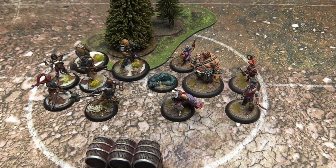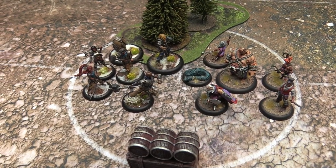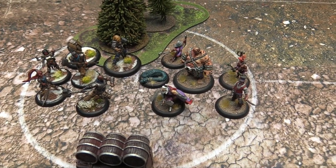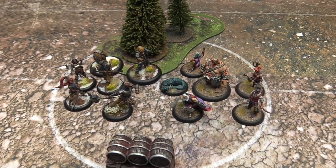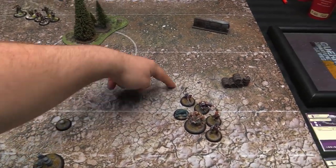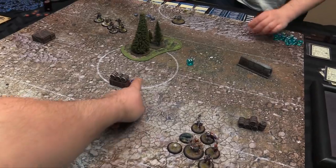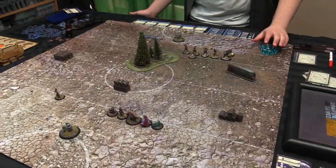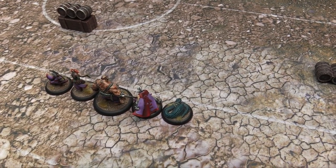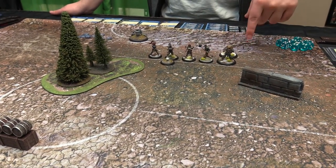Here are the lineups. For the Masons we've got Hammer, Granite, Mallet, Vet Harmony, Vet Chisel, and the Wrecker. For me I've got Blackheart, Coin, Fangtooth, Gutter, Hemlock, and Rage. I'm gonna try and fight it out. Pitch Finder says we have barrier, barrier, obstacle, obstacle, obstacle, barrier, and a forest. Rolling for kick-off — you get to choose kick or receive.